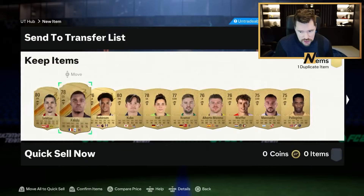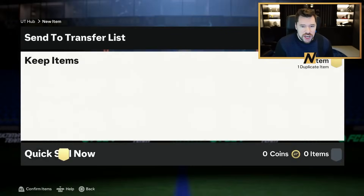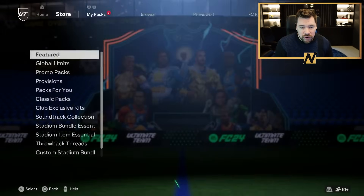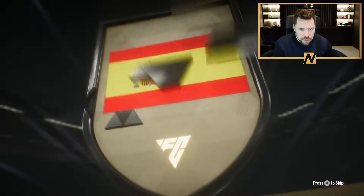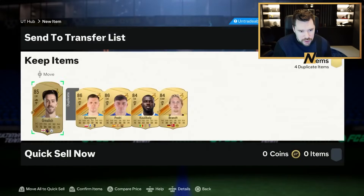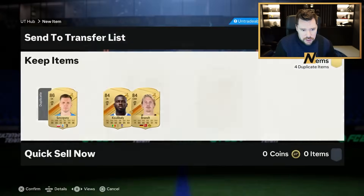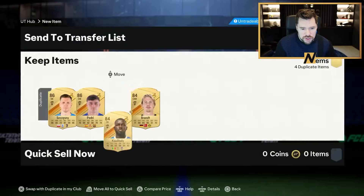A few of you guys that are probably watching right now have been doing the exchange and packing loads of these Golazo cards out of the exchange. So here's 84x5 number one. Not a special — it's Spain, it's a centimid. At least be Parejo walkout. That's nice — Chesney and Pedri.